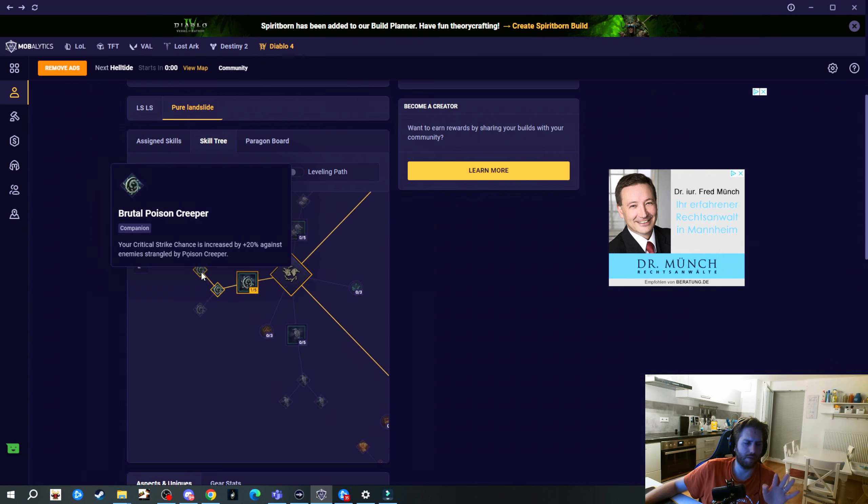Hey guys, Angren here with another Diablo 4 Druid build guide. After that quick introduction on why you should go for the Landslide build in Season 5, we're going to go into details now - which skills we take, which paragon nodes, and which aspects and gear pieces to go for. Please leave a like and subscribe as it would boost my channel tremendously. Also check out my Twitch channel where I'll be streaming when Season 5 drops, and feel free to write questions in the comments.